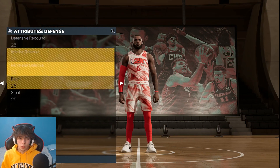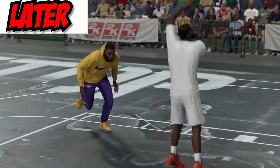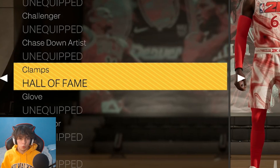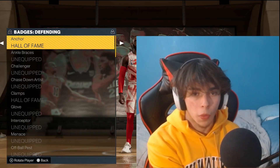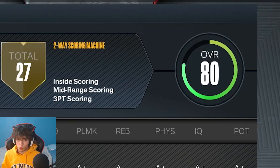Now it's time to upgrade LeBron all the way to an 80 overall. I think we're gonna have to upgrade our defense - that's gonna be important when we face off against LeBron in his prime. I'm also gonna give him Hall of Fame Clamps and Hall of Fame Anchor. After a couple more upgrades, LeBron is now at an 80 overall.